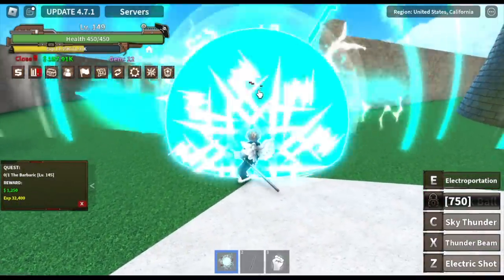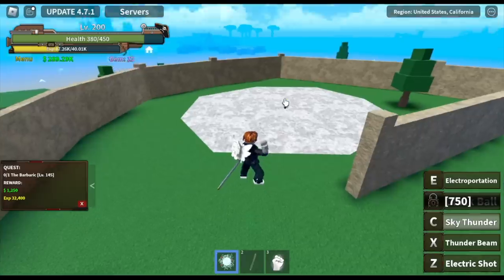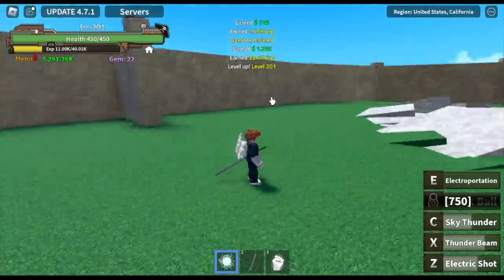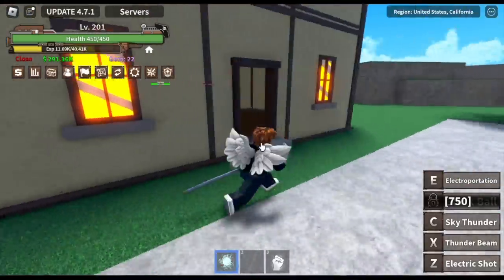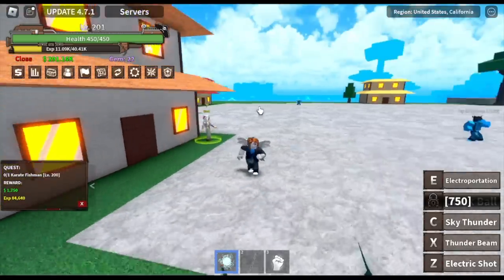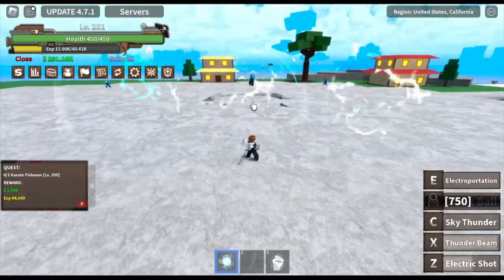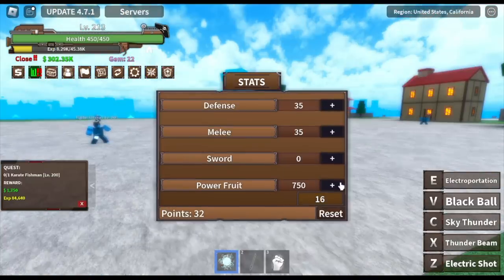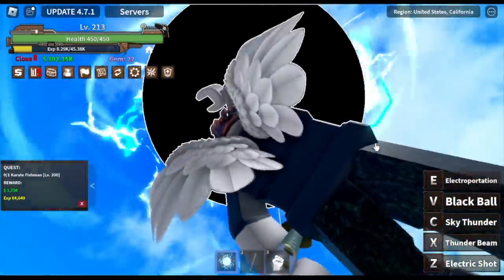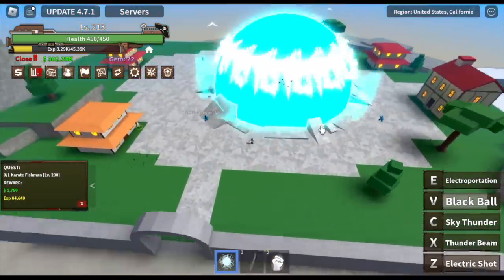At level 145 is the Axe Hand boss — again, just one X, Z, and C skill is enough to burst this boss. We're gonna grind here until level 200, meaning we are going to skip the first mob on the next island, and I'll explain why. So here in the next island, the Shark Island — check the mobs surrounding our next target, the karate fishman. We need to lure them to burst them, so it will take time to focus on one mob. Since our damage is really high, we've unlocked our V skill here — the Black Ball. Our stats have low combat and defense, which means most mobs can one-hit us, but we go first and can burst almost all of them, showing how powerful this fruit is.